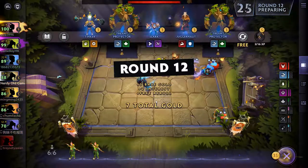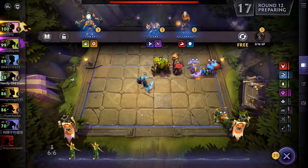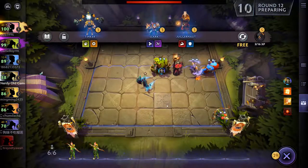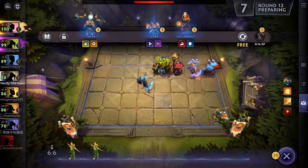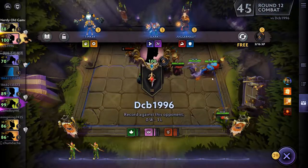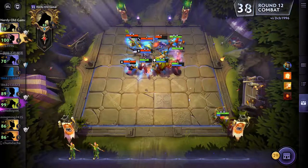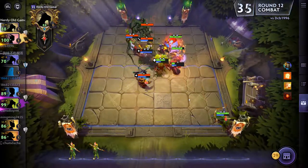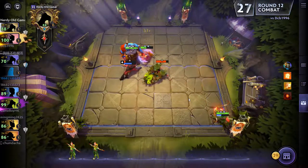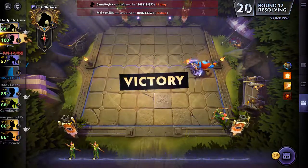We haven't been finding a whole lot of Elusives. I really like that - let's give him the Plain Mail. I'd really like to find some more Elusives. If we win here we don't need to use the free re-roll yet - but we're winning. That should end his win streak. Two-star Treant is so nice, we're really lucky we got that.